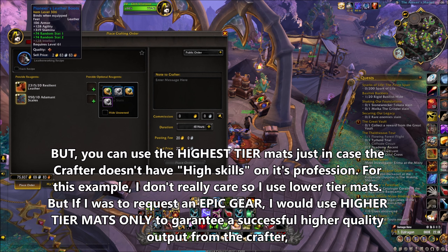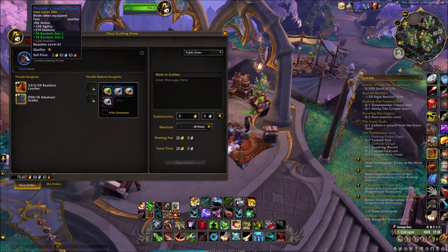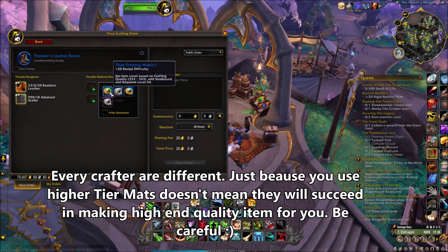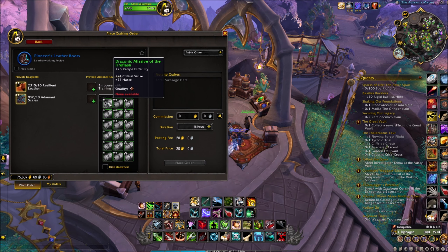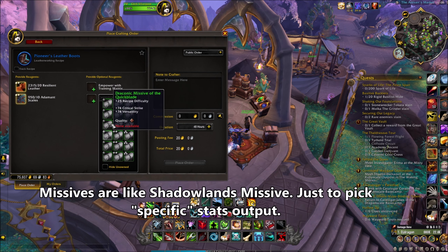This is low level gear, so to me it doesn't matter. I keep the Titan Training Matrix for epic gear instead. Also very important: if you use the matrix, the item becomes soul bound. You can also add a missive if you want specific stats, but I don't have one.